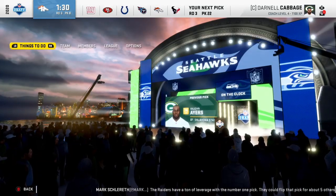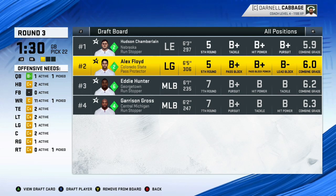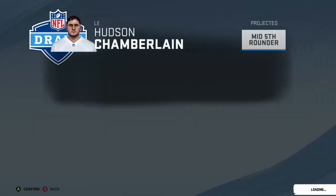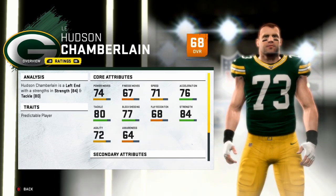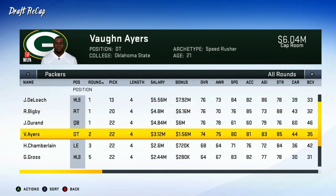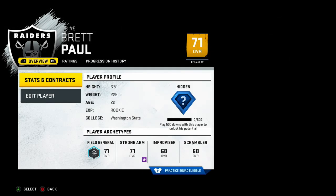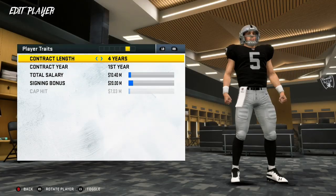In the late third round I take Hudson Chamberlain, a middle linebacker — 68 overall, ranked 48th, with 84 strength. A good depth player for this team. The draft recap: 72, 76, 76, 76, 74 overall — a very solid draft. Checking on Brett Paul, the first overall pick by the Raiders — he has Superstar X-Factor with 90 throw power, 81 deep, 80 medium, 84 short accuracy. A good pick for them.